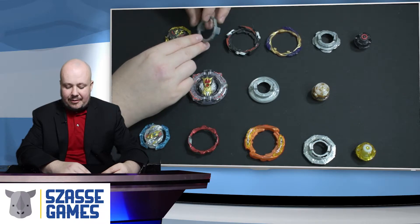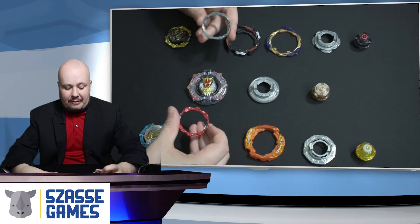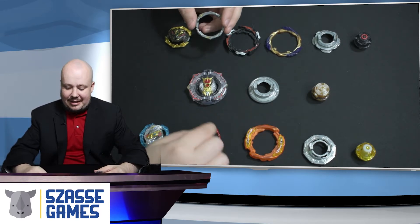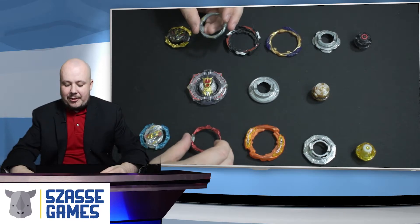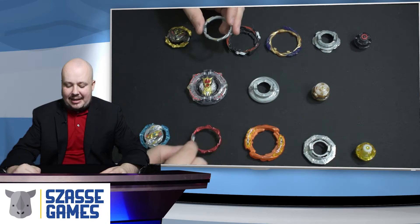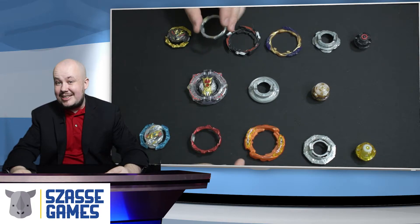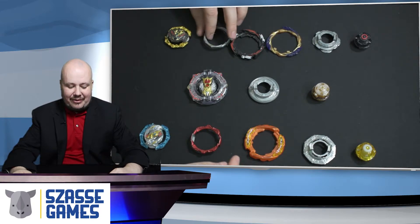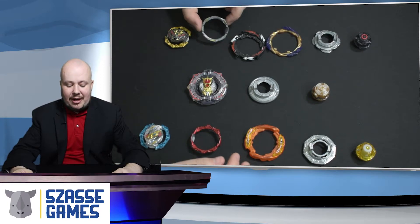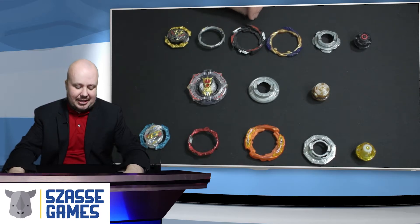The armor is going to come in a variety of different styles. Armors can be triangular, they can be hexagonal, they can come in a more oval pattern, and those are going to redistribute your weight a little bit in your energy layer and change up how you perform. It's minor but slightly significant when you're starting to min-max or really try to win tournaments. Knowing what armor to pick and what works well with what is going to be a very important aspect of this series.